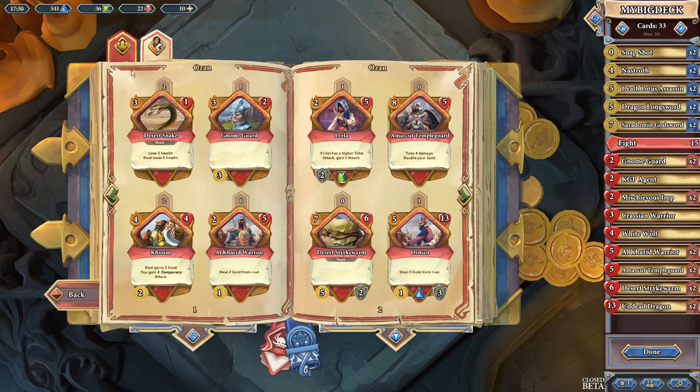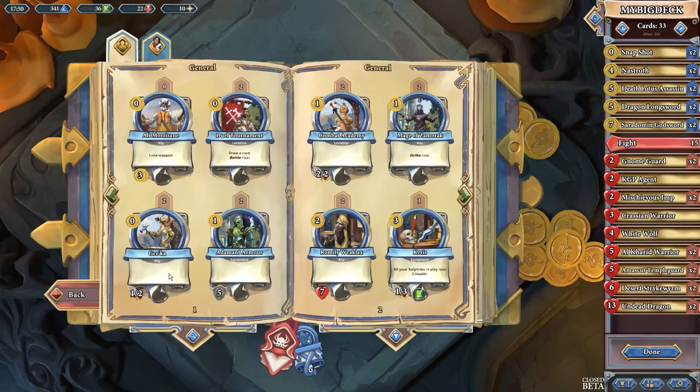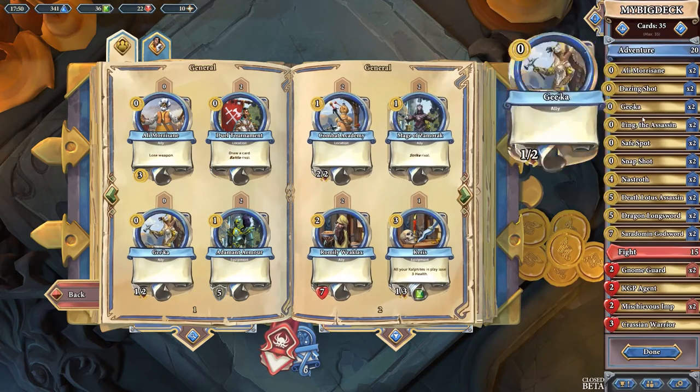Let's get rid of Skeleton Warriors — those are technically a neutral card anyway. And then we're going to put in... where is it? It's really cheap. Geekha. I think Geekha will help fill out some of my killing potential here.